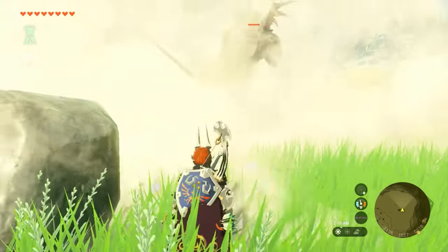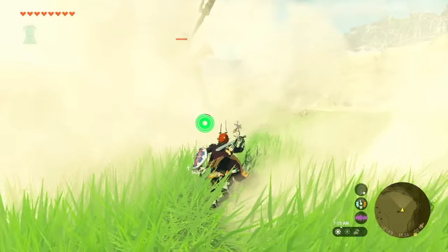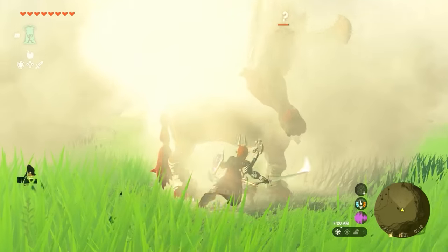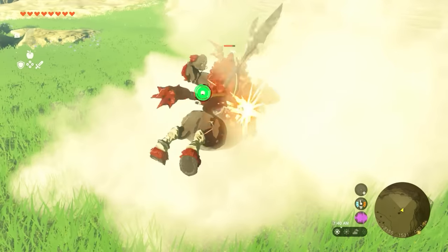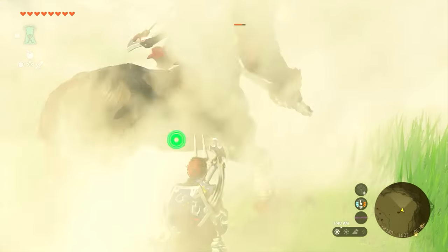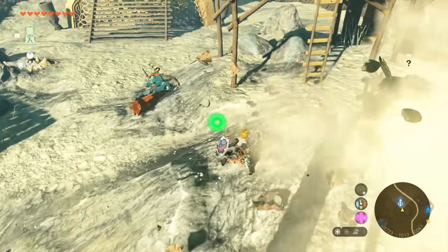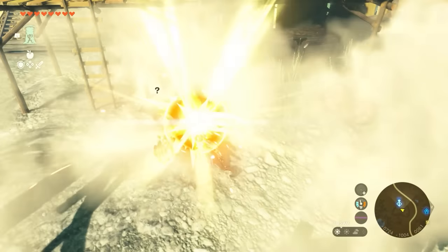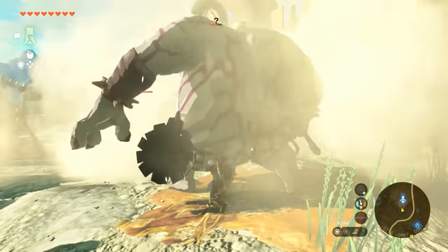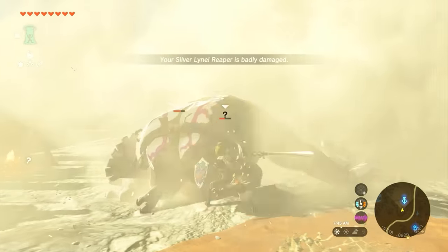Something really cool that you can use against Lynels are puff shrooms. Lynels are supposed to be one of the smartest enemies in the game, but they go really, really dumb when you start to throw puff shrooms — they have no idea. You can see that question mark showing up. If you have powerful weapons, you can mount the Lynel with no problem, beat it up completely, hop off, and throw more puff shrooms. You can also use puff shrooms in enemy camps to pull off sneak strikes.